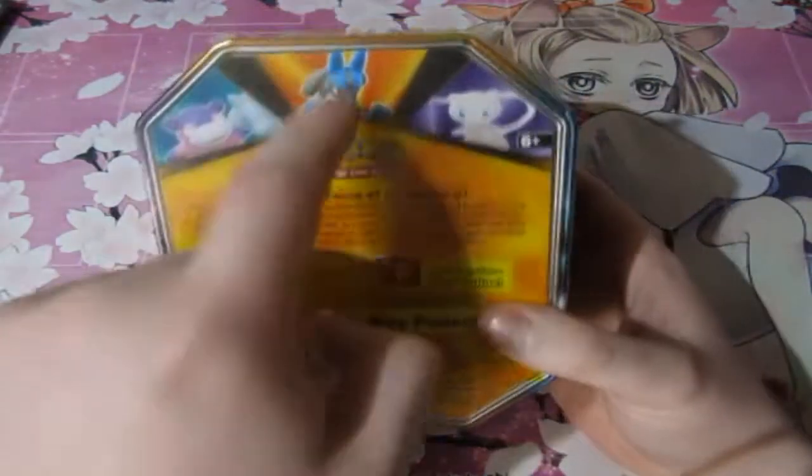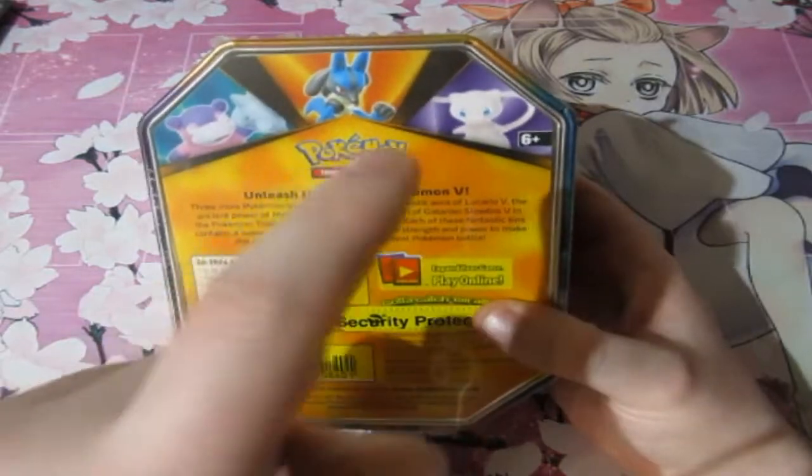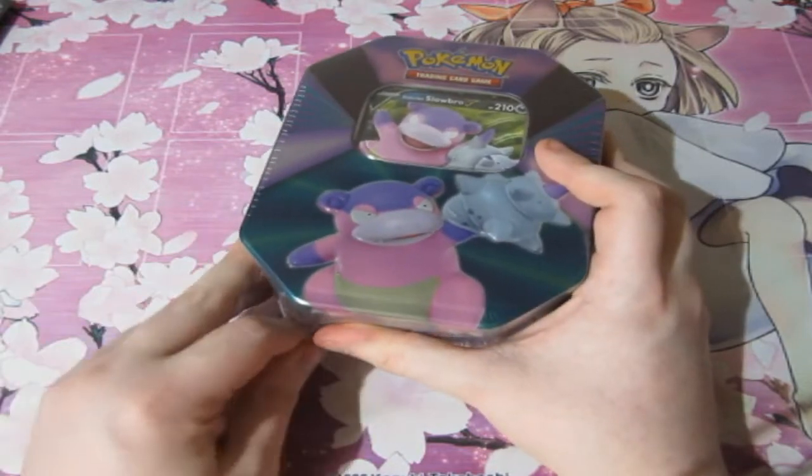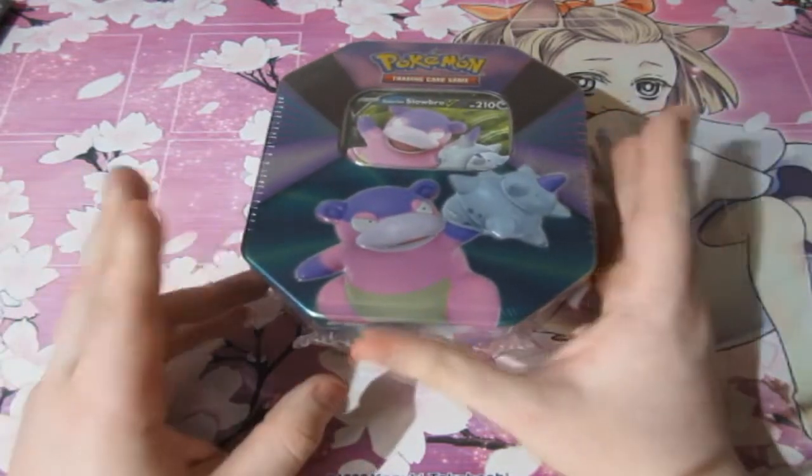Galarian Slowbro, Lucario, and freaking Mew — these are the new tins that just came out recently.